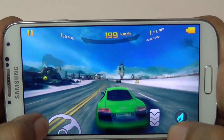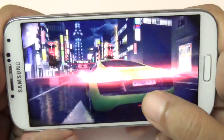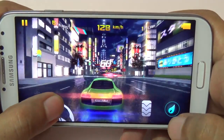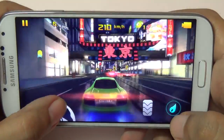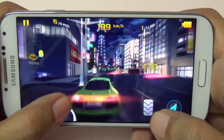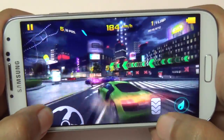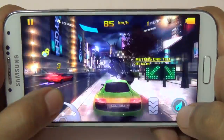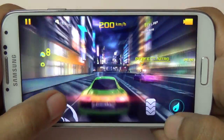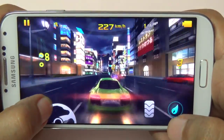Let me move to another level — this is the Tokyo level. In terms of size, the game is around 1.5 gigs. The graphics are much more detailed than Asphalt 7, and it feels a lot faster. When you hit the nitro you get those blur effects.